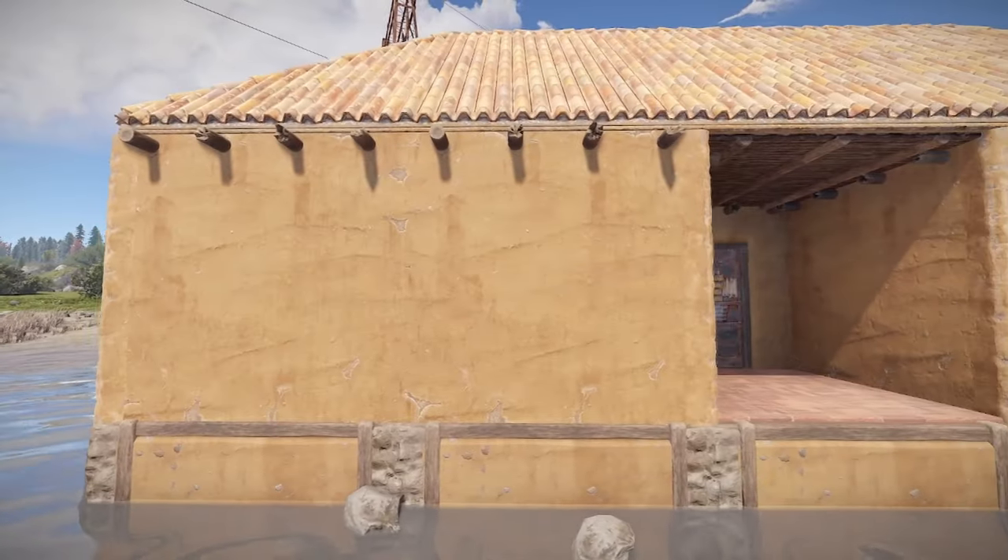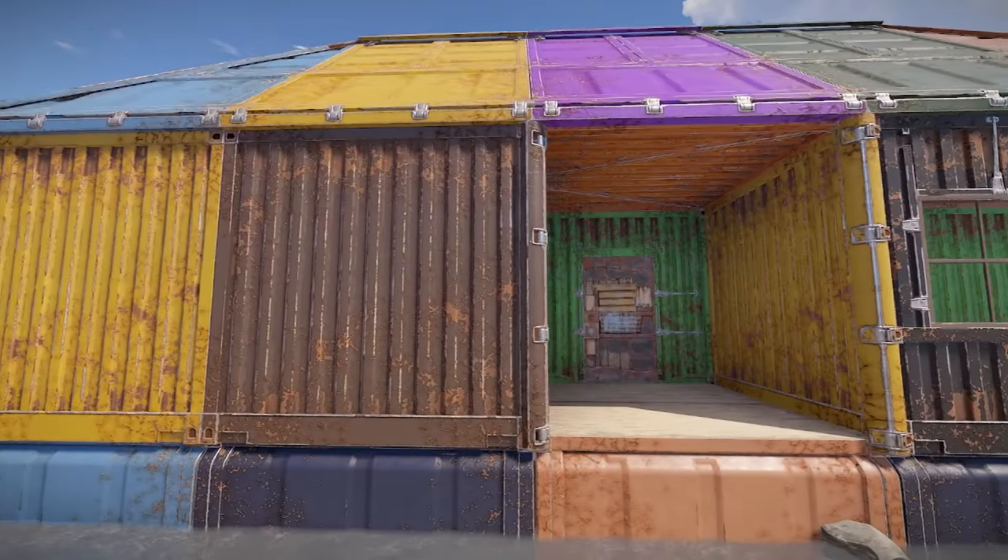Face Punch has finally rolled out a body of work that veterans of Rust have been waiting for - the ability to skin different items in the game. The first two passes are the adobe skin for stone buildings and the shipping container skin for sheet metal buildings, with more to come. Hopefully one day we'll be able to skin tool cupboards, water catchers, vehicles, and helis, but for now we only have those two.